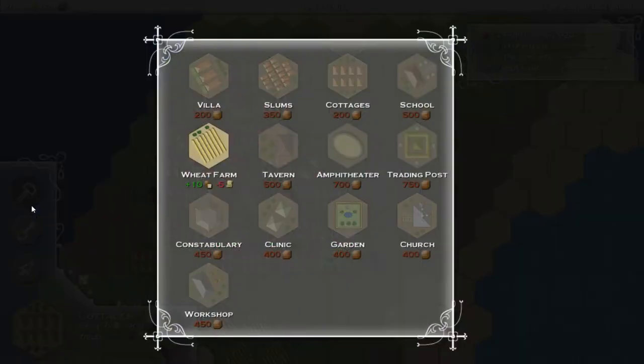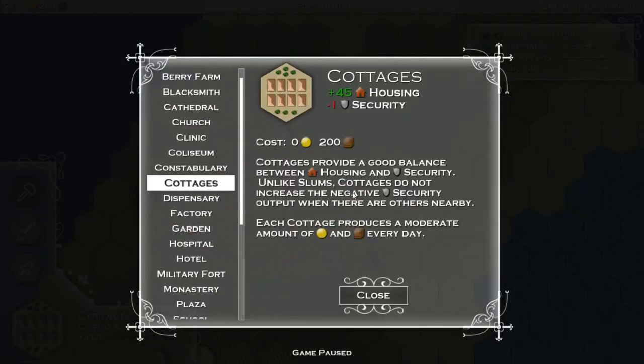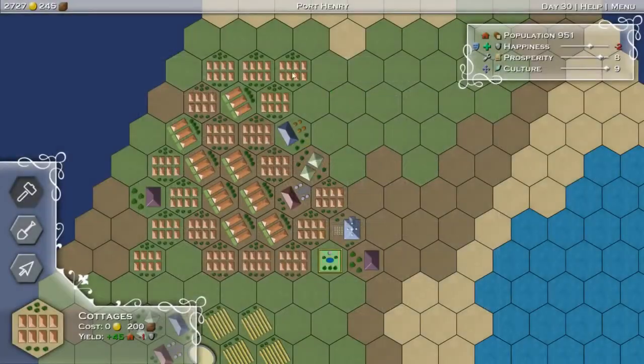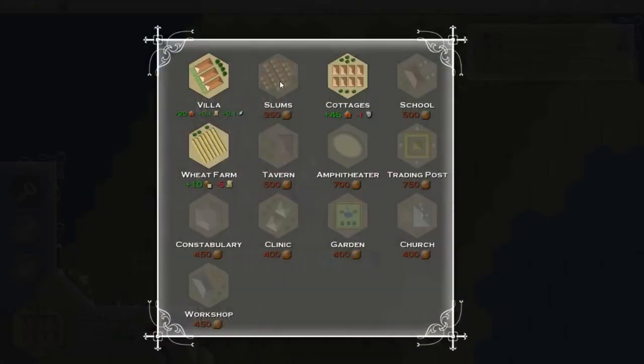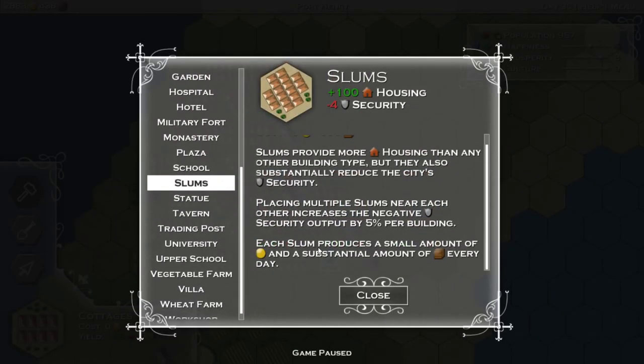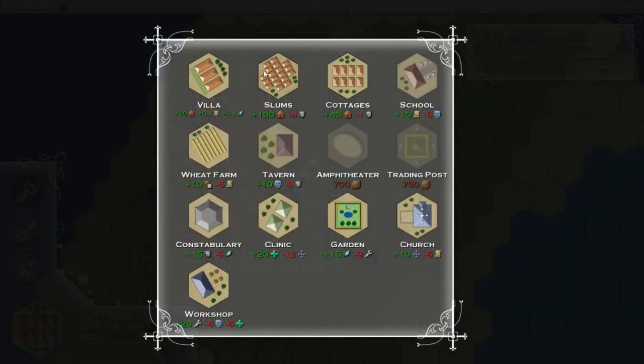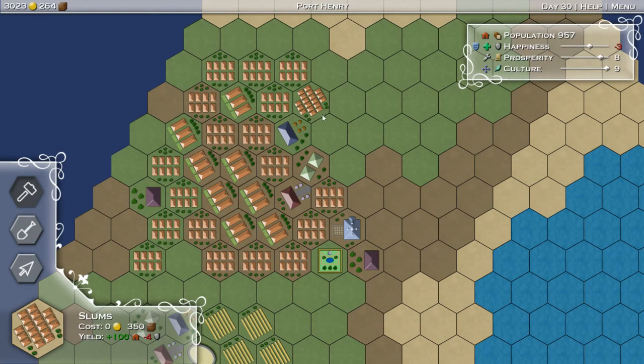We just have to wait for the brown stuff. Which one gives me more brown? I think cottages gives me a moderate amount of brown. What about slums? I can't look at them until they show up. Small amount of gold, but a substantial amount of brown. Oh, maybe we should do one. Don't put them next to each other because that hurts. But I think we should do a slum over here.